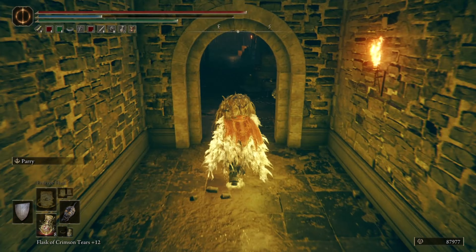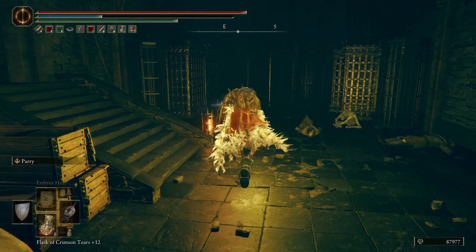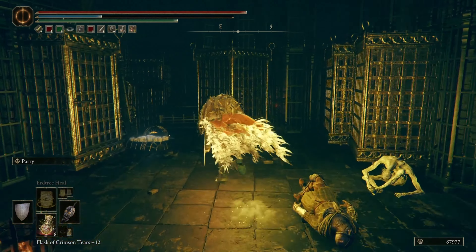Once you get your bearings, make a left here. Come through this wooden floor, then a left through the doorway. If you look over here, turn right and there's the cages again — this is where we just were a moment ago. That'll wrap up this Elden Ring location video.